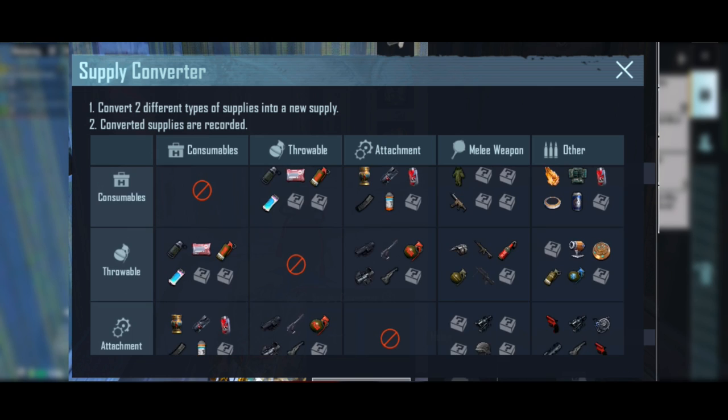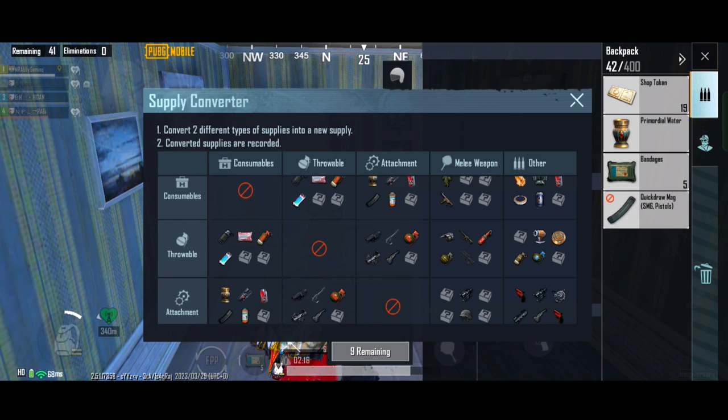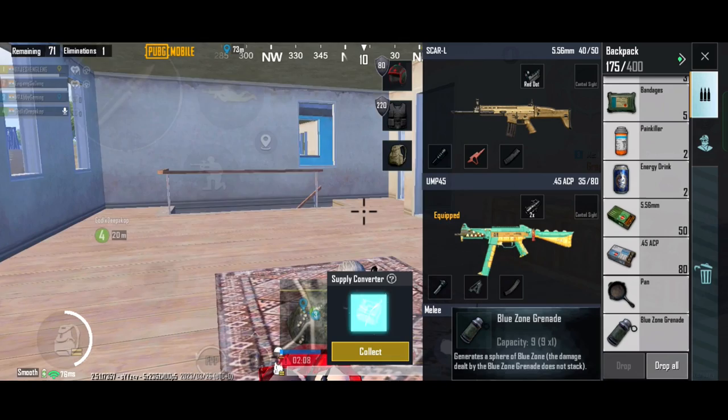I already know the combination for the grappling hook, so I tried experimenting with combining throwable and melee weapons. Here are some combinations you can try to get a grappling hook. It depends on luck — you can see I am getting it by combining different types of throwable and melee weapons.